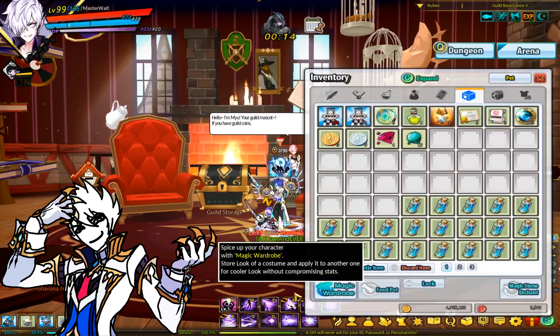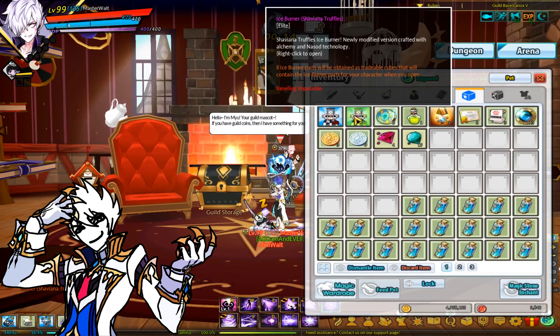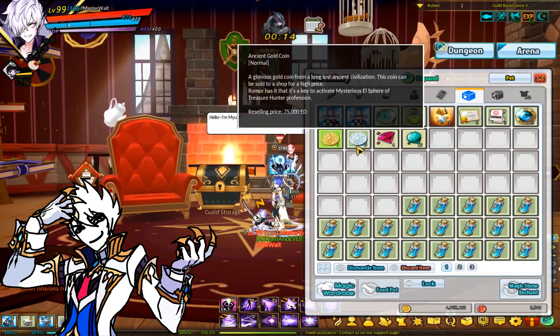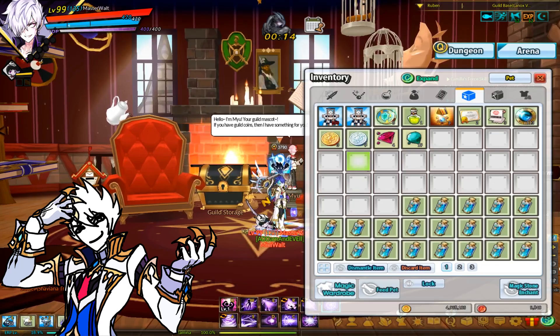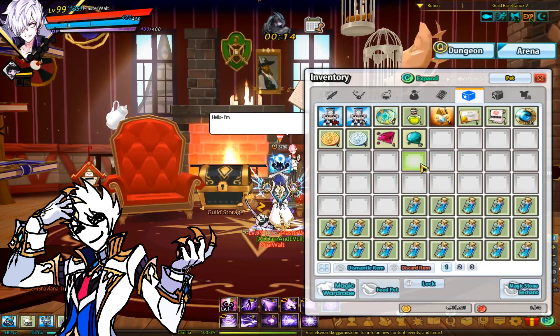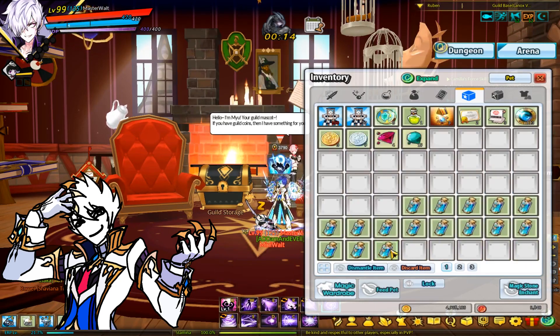We're going to start out strong with 130 iceburners, however you can probably notice something taking up my inventory. While I was at work I decided to have my Ad do some AFK fishing, which means I have all these potions to use up. So let's use them up quickly before we start.